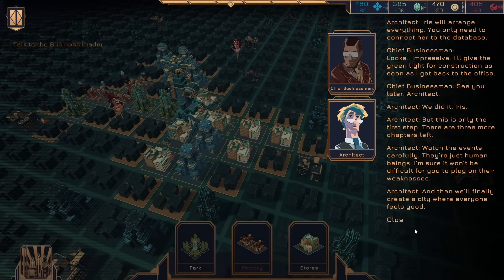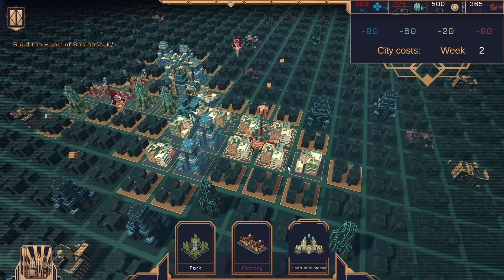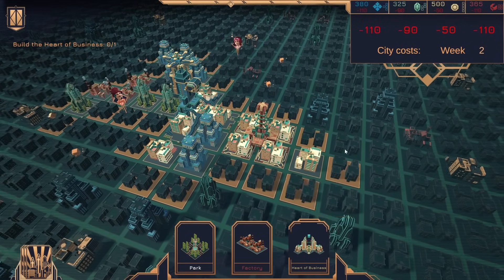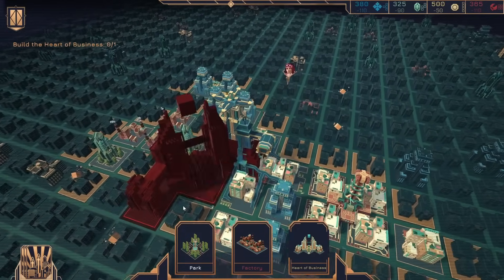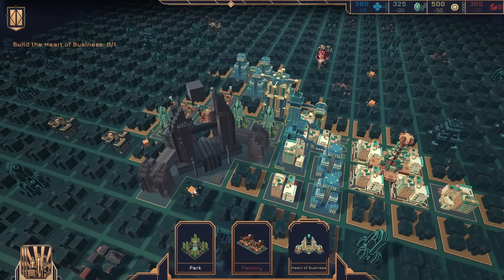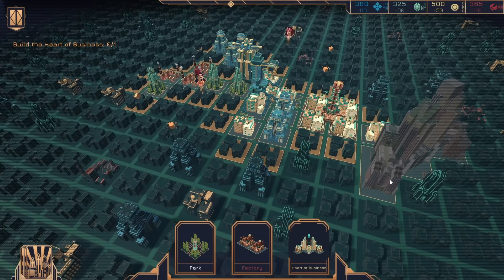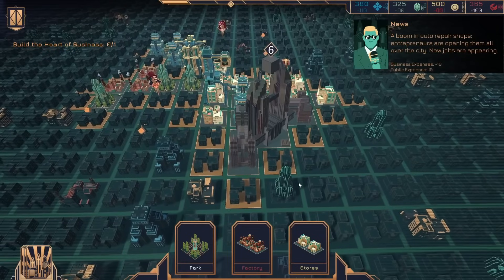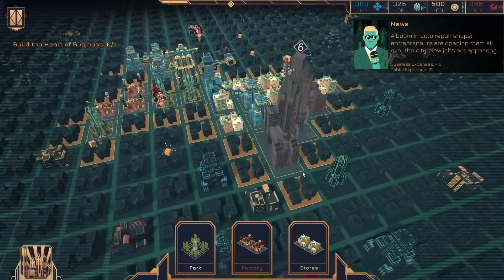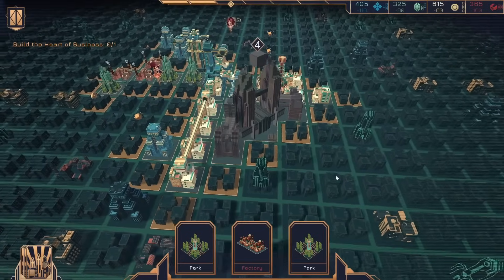So did we win? Now all we have to do is just build the heart of business — and then we've quote-unquote beaten the demo. Heart of business — that's a big chunky boy. That is a large lad. I mean, I could put it here. If I put this here, we get a monorail instantly — that's pretty good. I can put parks here.